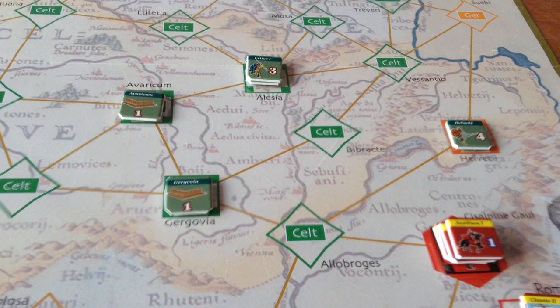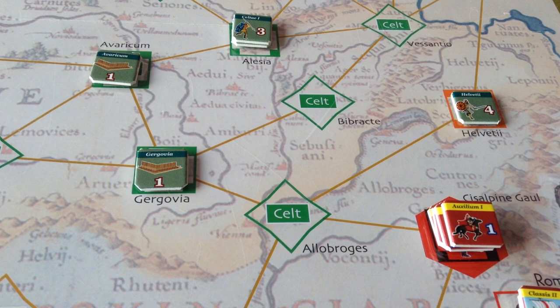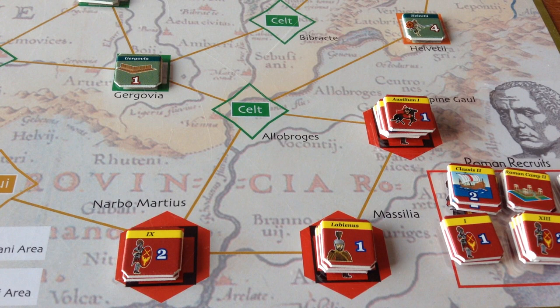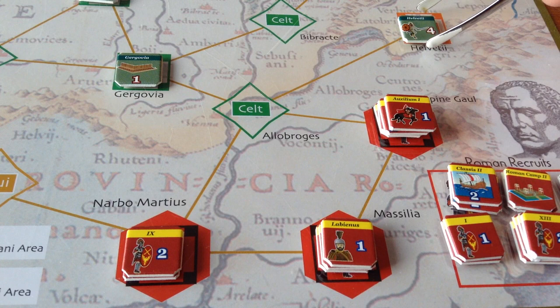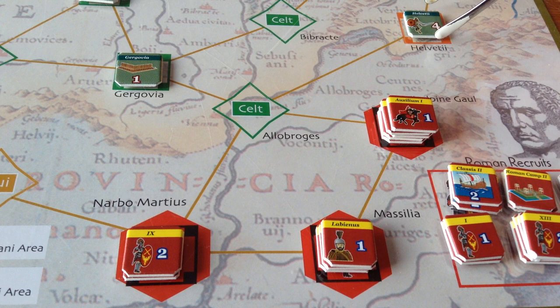The Helvetii start here in a fortress. The Romans begin the game by drawing a card and doing their move. The barbarians have a card already selected for them when they move. Historically, the Helvetii were moving to the west and Caesar intercepted them. In the game, since Caesar moves first, he can intercept them here at Alloborogis. Let's see what the Roman player draws — we'll do turn one.